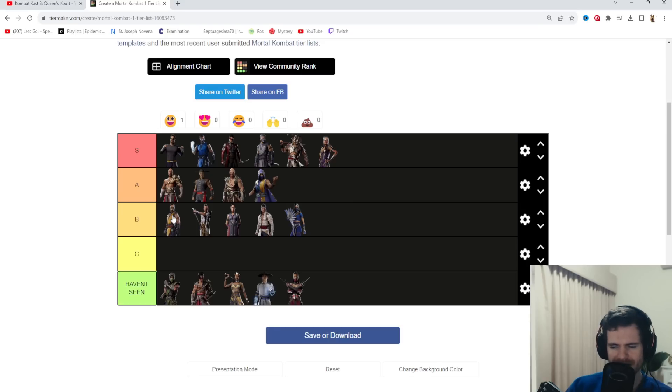Then Scorpion I've got in B, and the reason is they did a breakdown on Scorpion but didn't show off too much. He seems solid but we haven't seen anything broken that makes me go wow, this character is going to be difficult to fight against. And that's the same thing with Ashrah - we didn't really see anything too crazy. But maybe we just haven't seen enough of them yet. And we haven't seen Reptile, Havoc, Tanya, Raiden, and Mileena just yet, so we should be seeing them pretty soon.